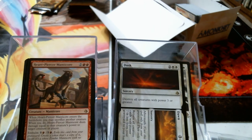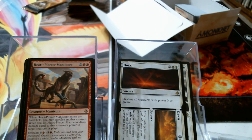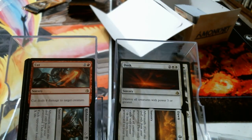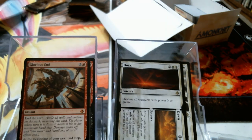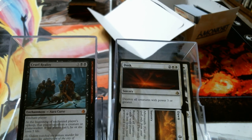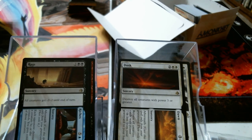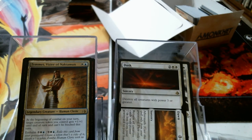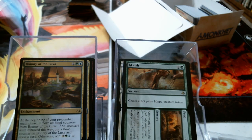Commit // Memory, Heart-Piercer Manticore. Cut // Ribbons. Glorious Sand. Cruel Reality — I don't even know that card. Apparently it missed me in spoiler season because I'm going to read it later. Rags // Riches — Tabnak! See, that's what it looks like, doesn't it — Tabnak! Bounty of the Luxa, Mouth // Feed.